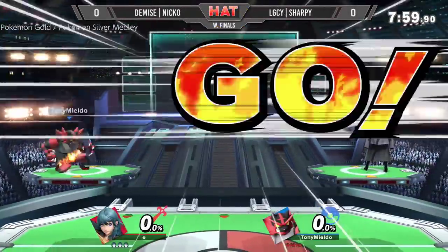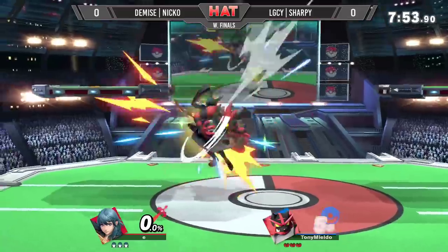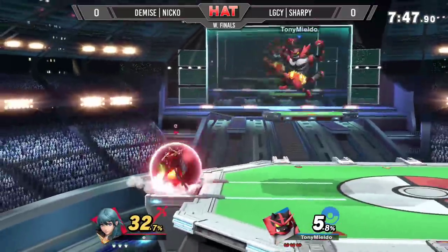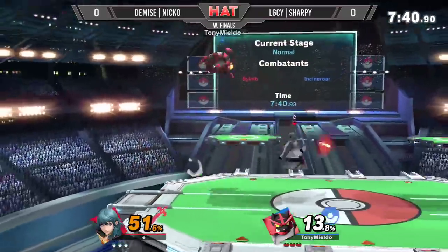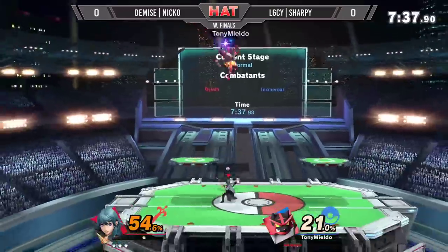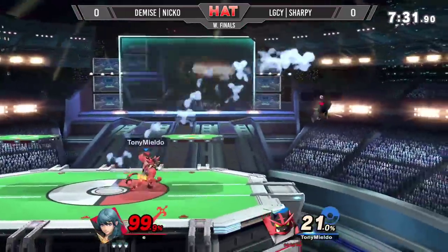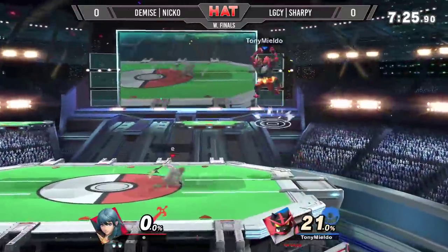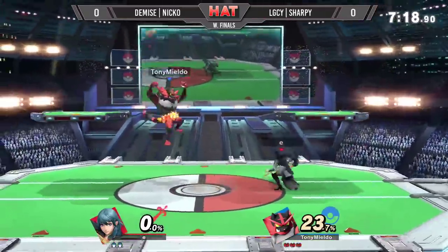Here we go for real. Derrick confirmed. That side B gets revenge — oh man, I wonder how much that's going to be worth. Niko is looking at the... We read Niko's attempt to get out of disadvantage and nails him with that disjointed bear for the kill. 3-2 stock lead for Sharpie.